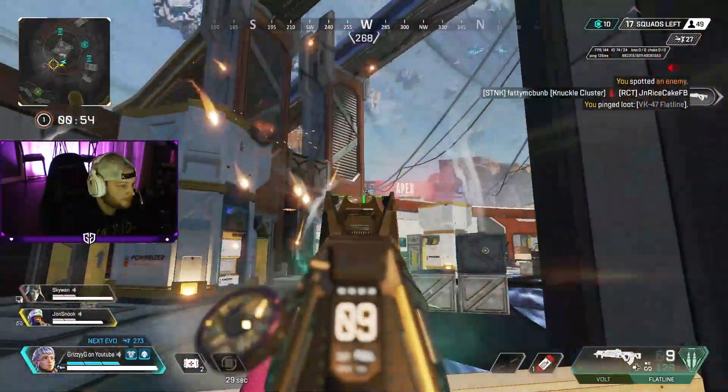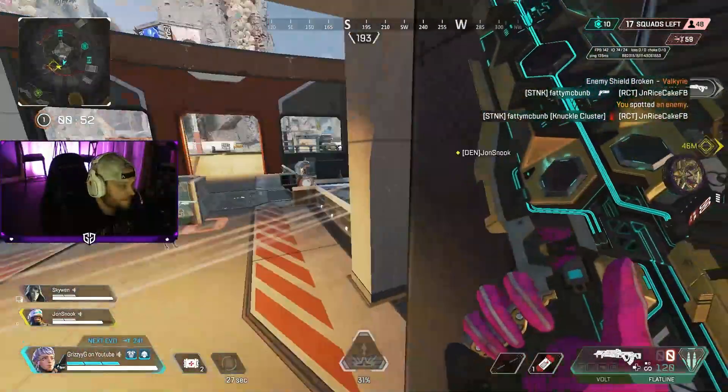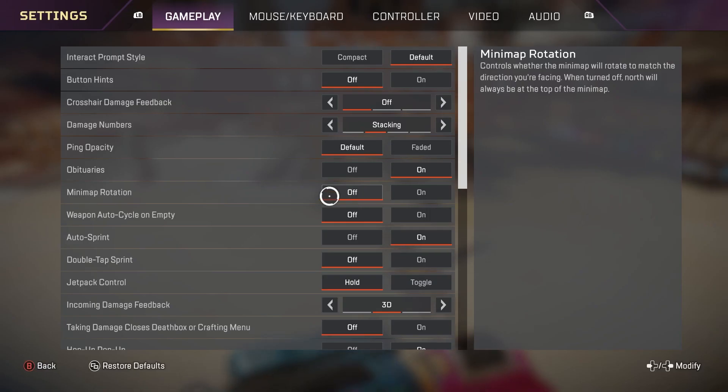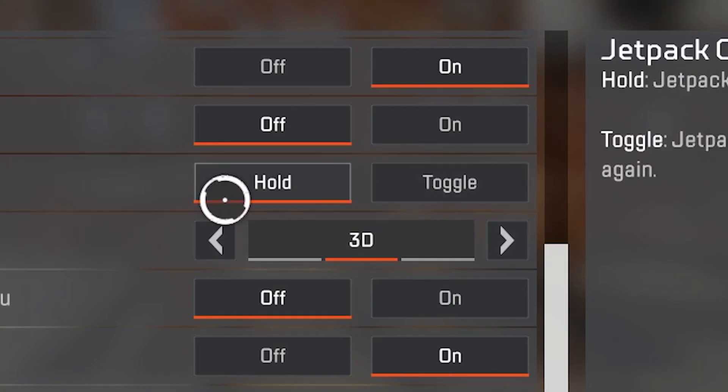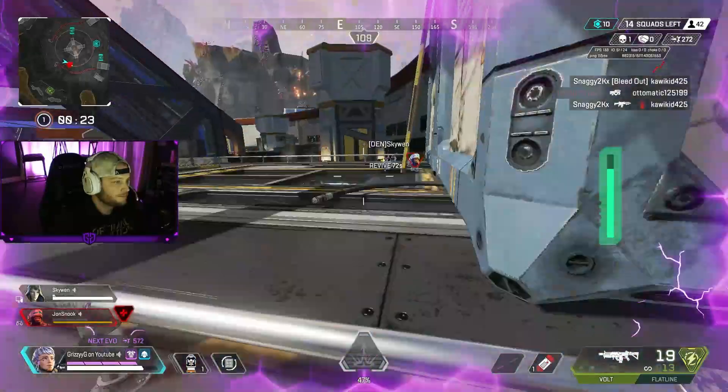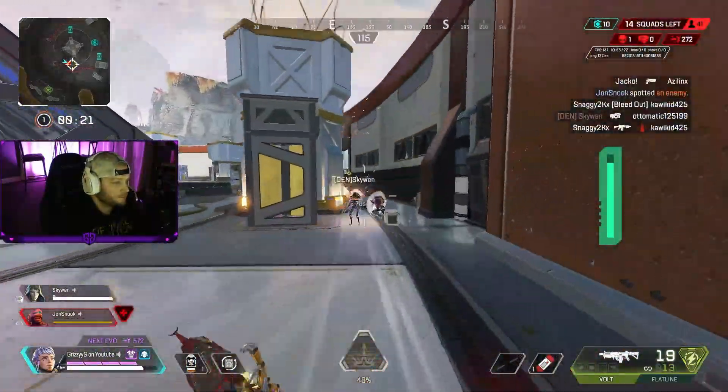Before we hop into these tips, the first step to mastering Valk is going directly into your settings and changing her jetpacks to hold versus toggle. This will give you much more control while you're mid-flight, and I highly recommend having this setting on hold.